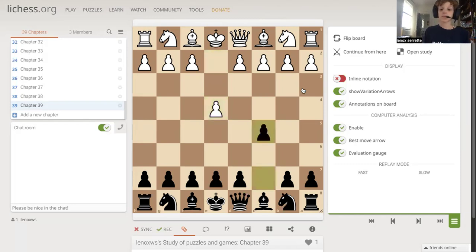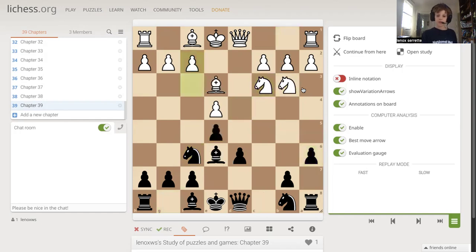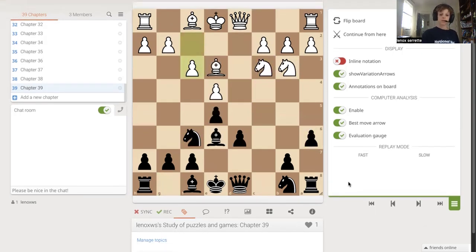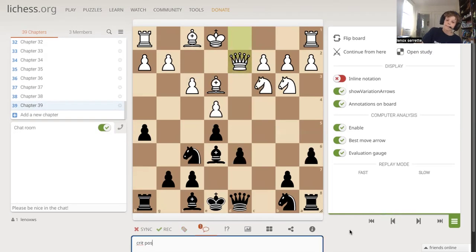So e4, c5, Nf3, d6, d4, c takes d4, and I take d4, knight f6 — this is a standard opening, just getting your pieces out and trying to control the center. Knight to c3, a6. This is actually the exact same as the last game they played. Now queen here — this is different from what we saw in the last episode.